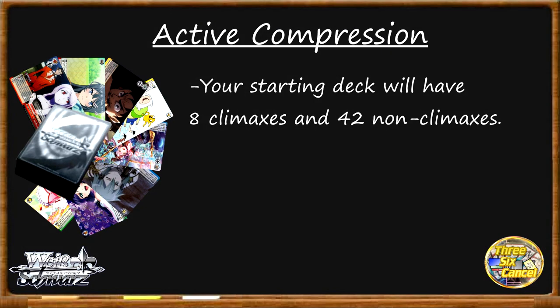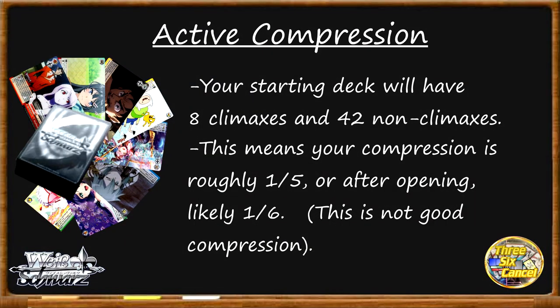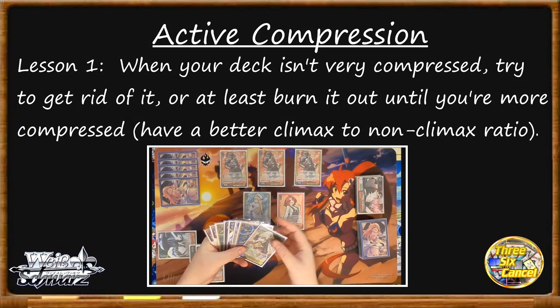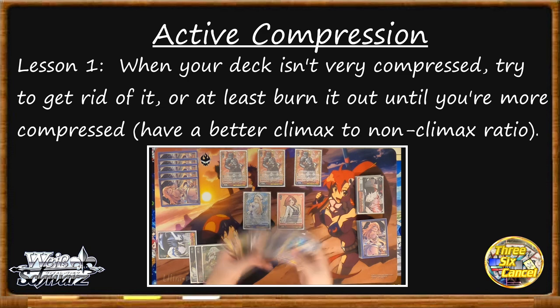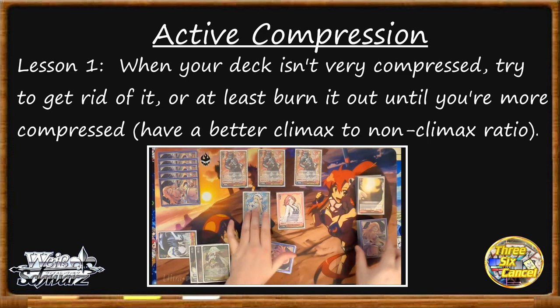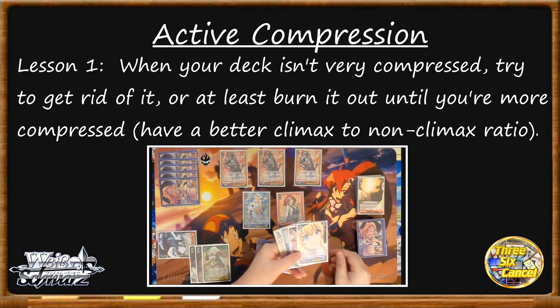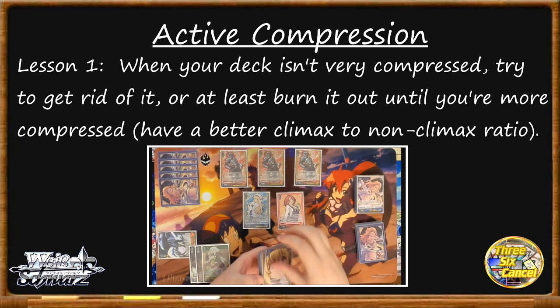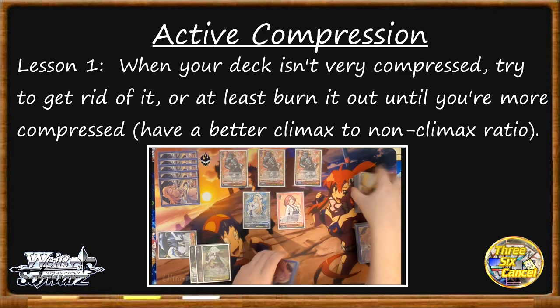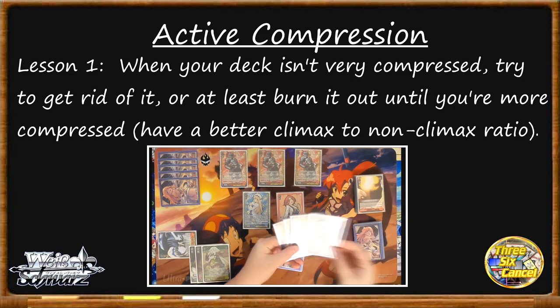Active compression refers to how we manage the deck we're playing. At the start of every game we have a deck of 50 cards, eight of which are climaxes — one out of every six cards roughly will be a climax. One in six isn't great compression, and when you consider drawing an opening hand and clocking yourself, that leaves six or seven climaxes in anywhere from 37 to 42 cards, which isn't amazing. This leads us to lesson one of active compression: if your deck isn't very compressed, one of the best things you can do is try to get rid of it — brainstorm, top check, attack, mill, draw cards, do anything. You don't want to pass the turn with a deck so vulnerable to taking damage.